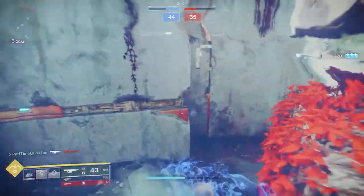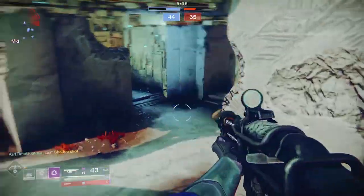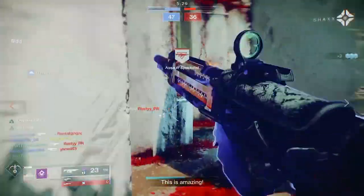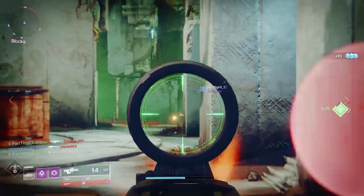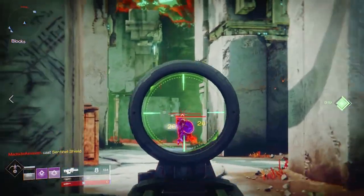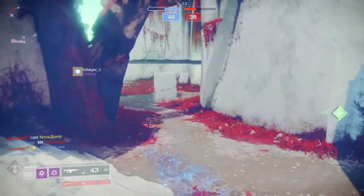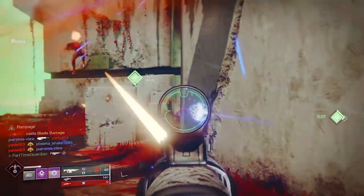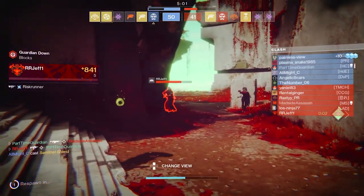With your dodge on the Top Tree, you basically become invisible for a period of time. This also gives your melee back — in this case a smoke bomb that disorients your enemies. You can see where the power is here: by having the two dodges from Six Coyote, you can almost stay invisible practically forever. The primary reason is you have two dodge charges and your cooldown is only 10 seconds, so you can practically stay invisible for the entire match if you wanted to.